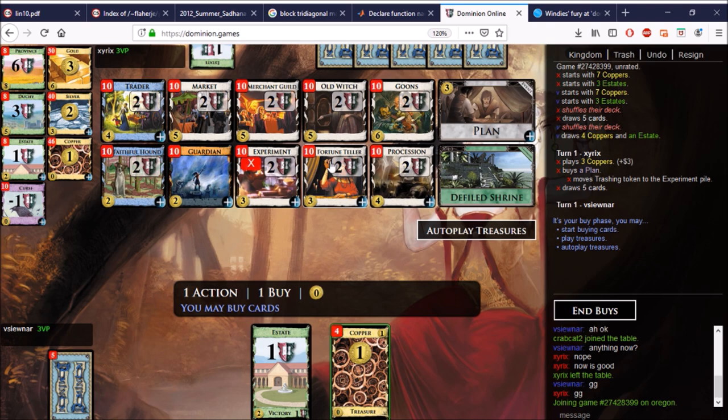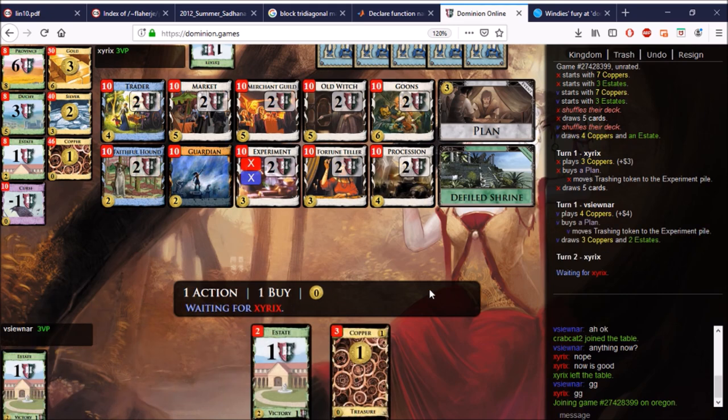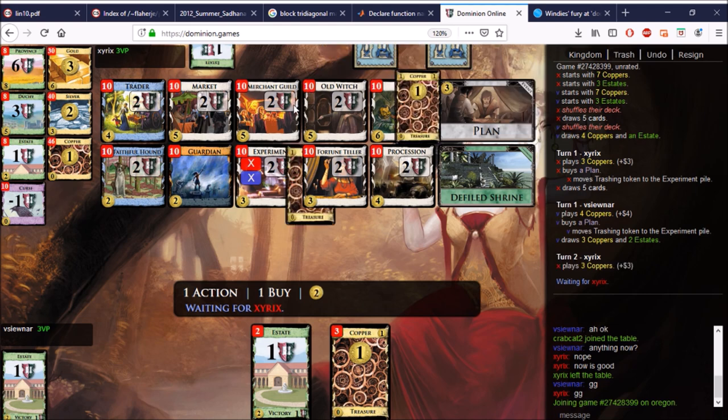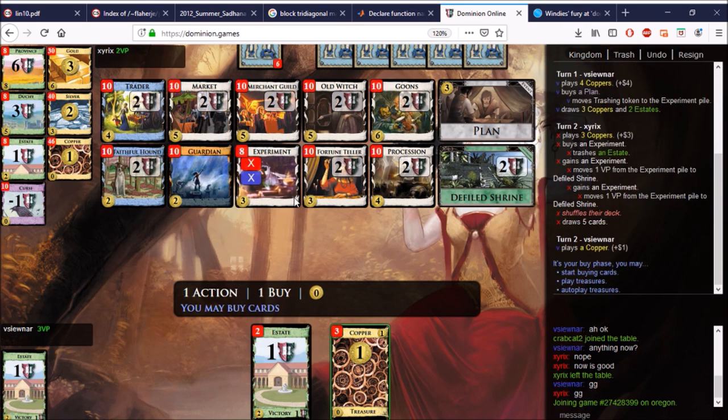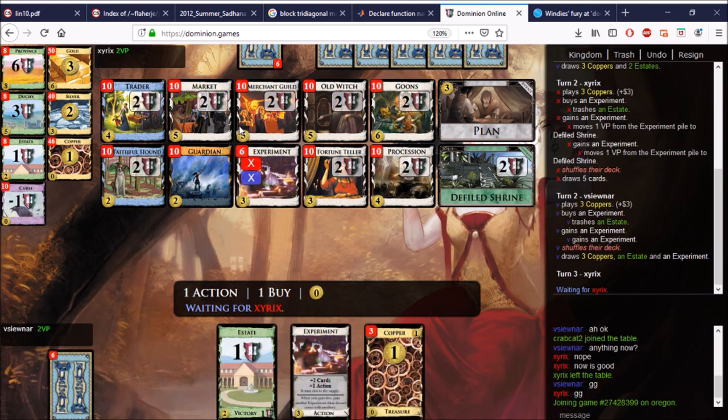There's Procession on Experiment too, which you can use to gain more Processions. Not the greatest thing in the world, but we'll take it. Plan on Experiment here is quite good because you are likely to get to five by doing that if you open with the Experiment. And Procession on Experiment gives you actions to play the Goons, the Old Witches, the Merchant Guilds if you like. So let's see where this goes — this is an exciting game, lots of stuff can happen.